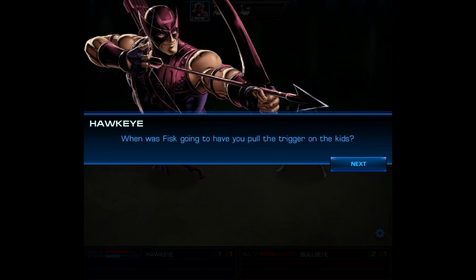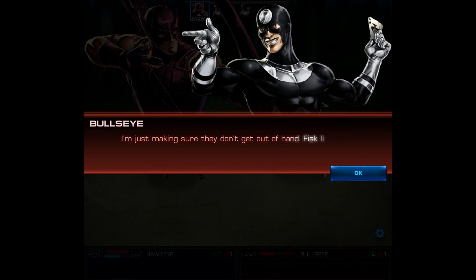Before that happens though, Hawkeye has a little more to say. Hawkeye: 'When was Fisk going to have you pull the trigger on the kids?' Bullseye: 'I'm just making sure they don't get out of hand. Fisk likes to make sure he squeezed all the juice out before he throws away the pulp — if you know what I mean.' Hawkeye: 'I do know what you mean, and that's not right — they're just kids.' Finish him, Hawkeye.